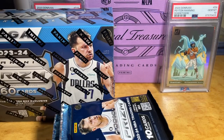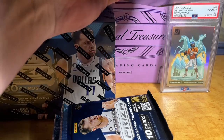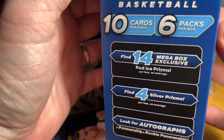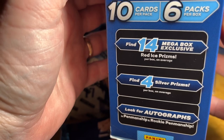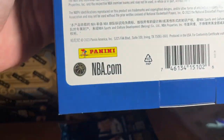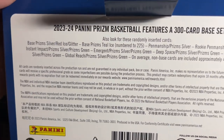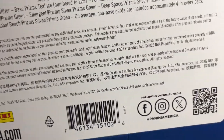Before we get into it, check the odds. Looks like you can get some silvers, you can get 14 red ice, four silvers autographs. Not sure about the checklist on that — I believe there are some /225s, some teals. Let's see if we can get some.